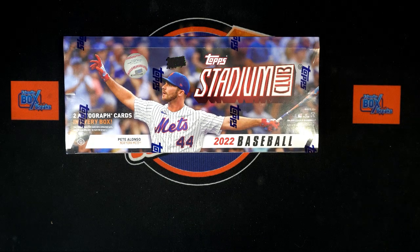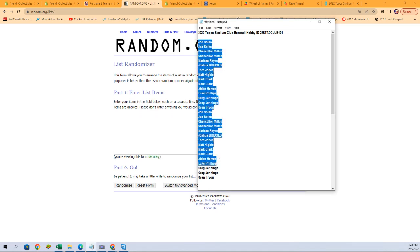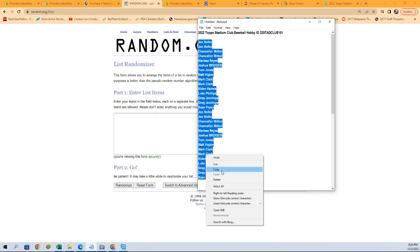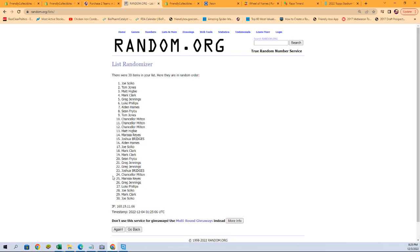We're going to start with our owner name randoms. That looks just about right. I'm going to make sure I put the filler winners in there — we'll find out right now. Yes, I did.